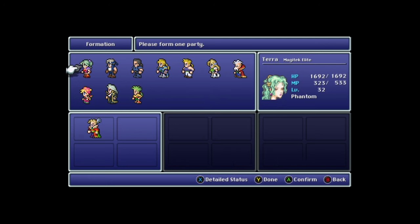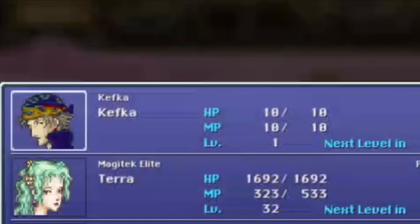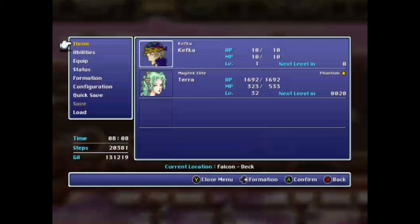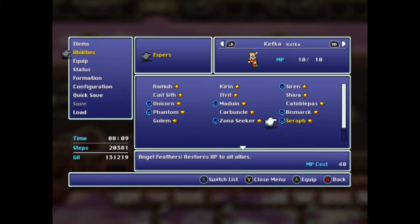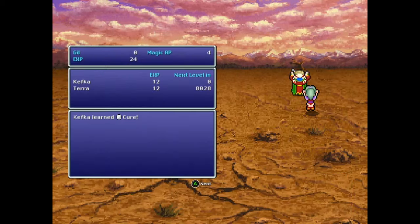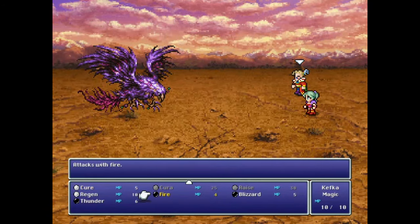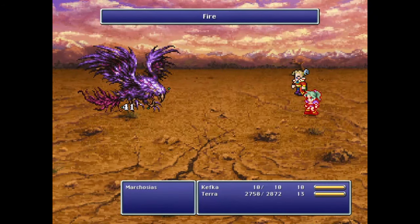Alright, Kefka destroyer of worlds, let's see what you've got. Well, you've got 10 HP. And you're level 1. And you can't equip anything except a mithril shield. And your job class is just... Kefka. Alright, no problem. You can equip espers, so let's go level you up to that god you know you are. Well, crap. Yeah, so Kefka can't level up from level 1. He can learn magic, but he'll only ever be able to cast spells that cost less than 10 MP, because he can't equip relics like the Celestriad either.